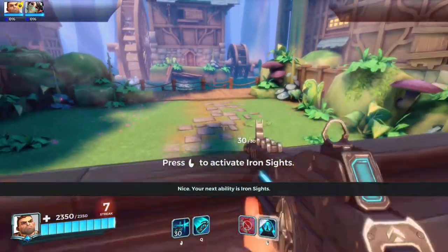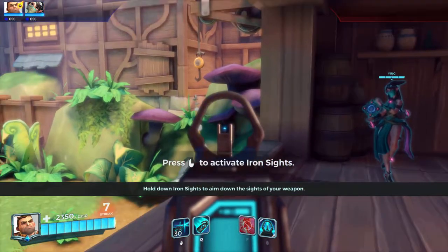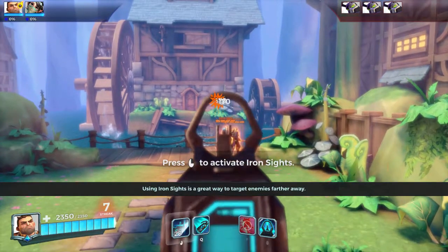Your next ability is Iron Sights. Hold down Iron Sights to aim down the sights of your weapon. Using Iron Sights is a great way to target enemies farther away.